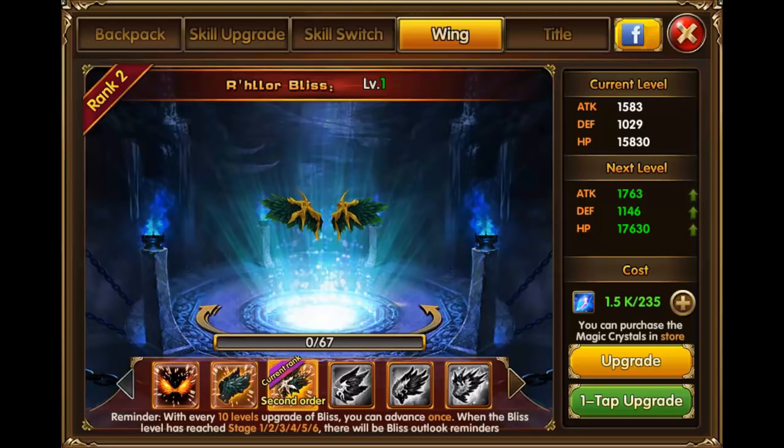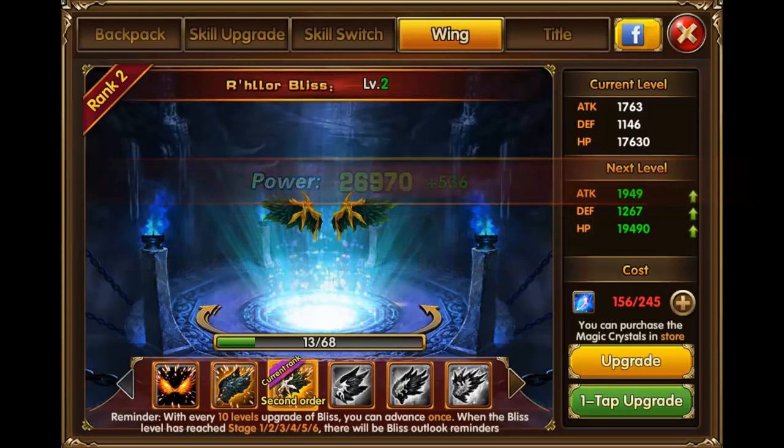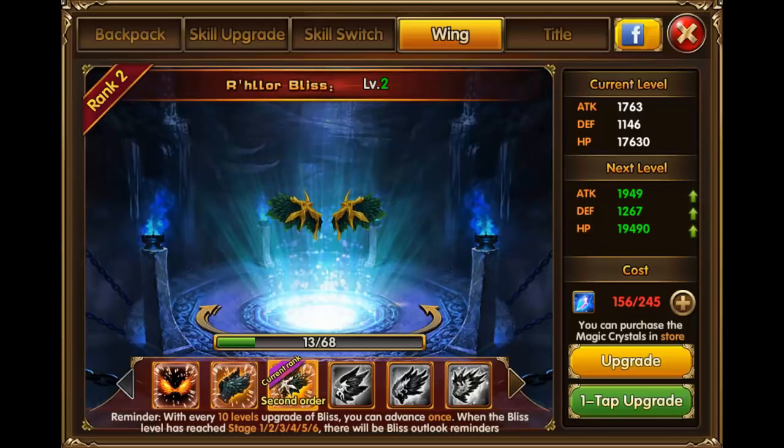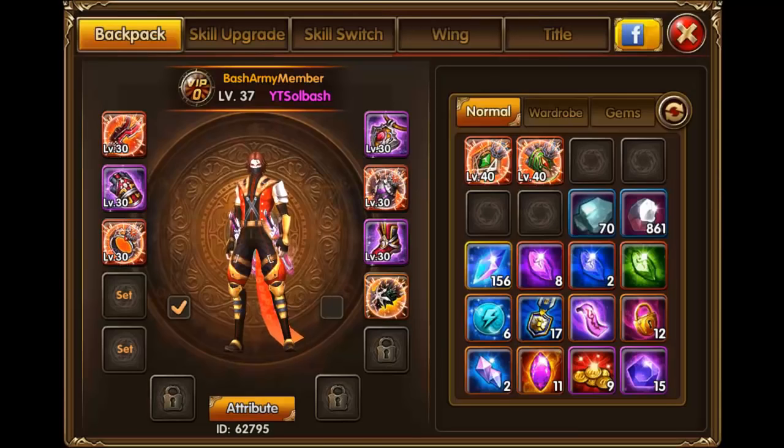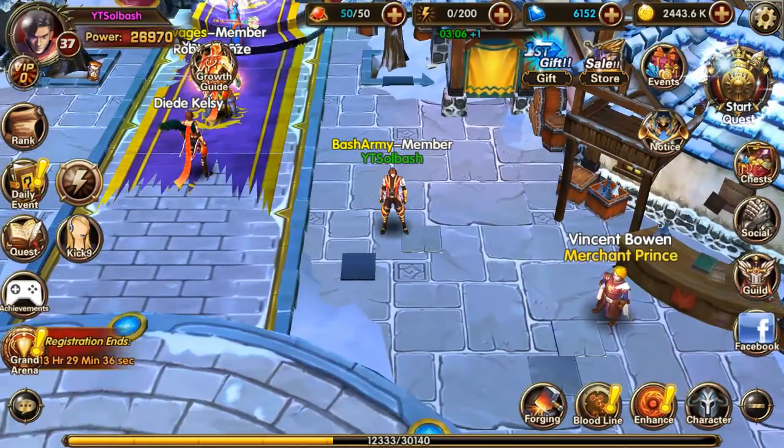Let's try the one-tap upgrade with the remaining crystals - it's going to consume all of them, but gives a nice boost. We're already at level 2 on the second order wings. That's something you could do every day if you just wanted to focus on wings - there's just a lot of different things to do in this game that I haven't even covered yet.